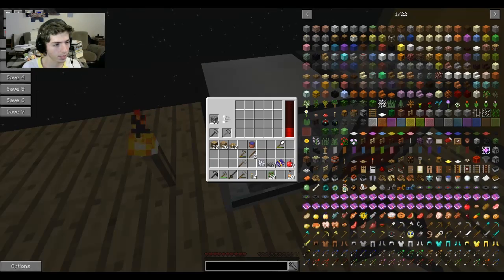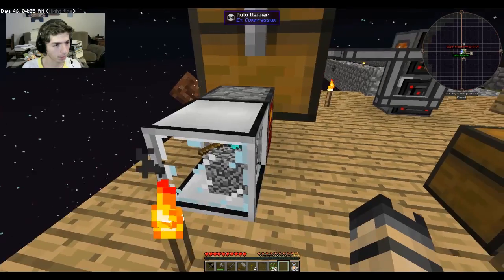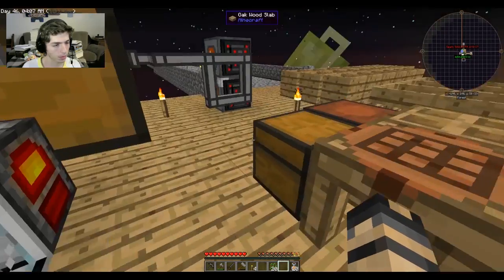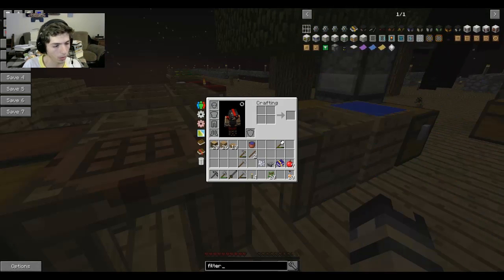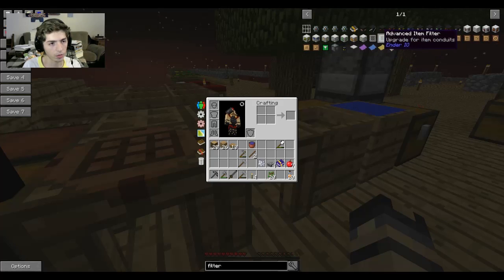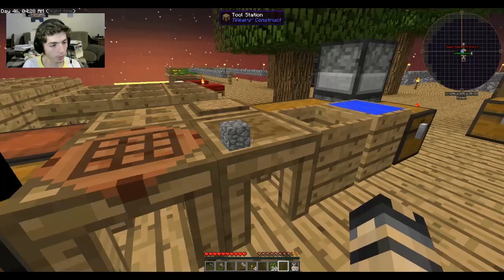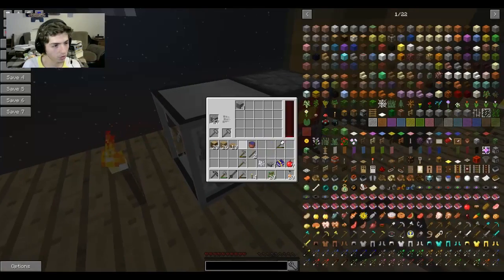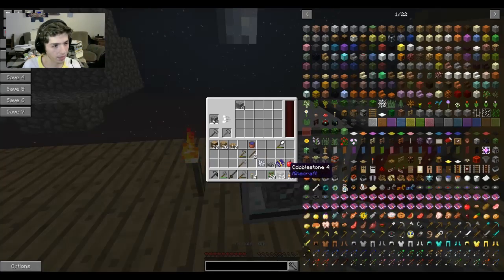The auto hammer is working — it's auto-hammering my cobblestone! That'll save some time. I think we need a filter. Can we put filters in a transfer node to filter strictly cobblestone? We'll figure that out later; for now it's working and we'll just manually put the cobblestone in, which isn't much of a problem since we've got plenty of that.